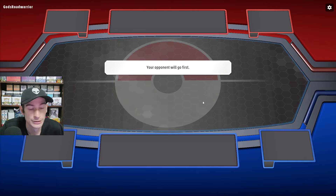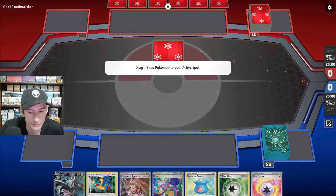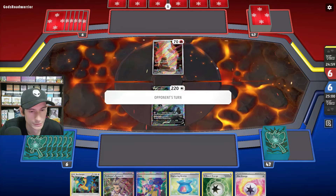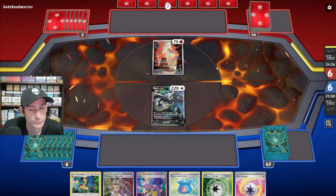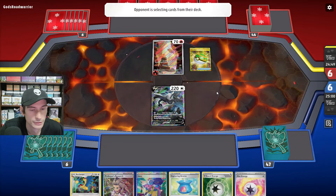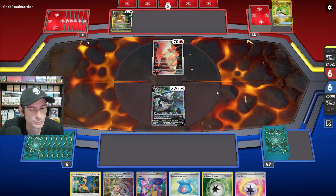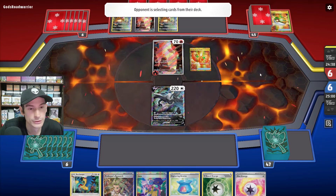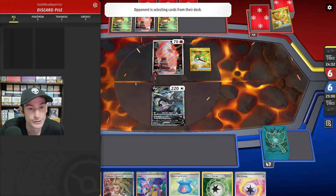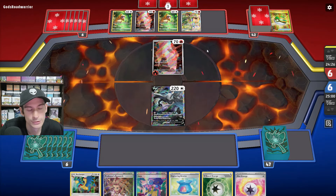We're going second, which isn't too ideal. Let's see what we get — nice, we get the Lugia V, which is pretty good. Looks like it's going to be Charizard, or Charizard with Dragapult. They probably nest ball for Rotom — no, they get the Doof. Interesting. They get Buddy Poffin — that's a pretty strong hand. They get another Nest Ball and grab Litten. Looks like they're using Incineroar and Charizard, so no Dragapult.